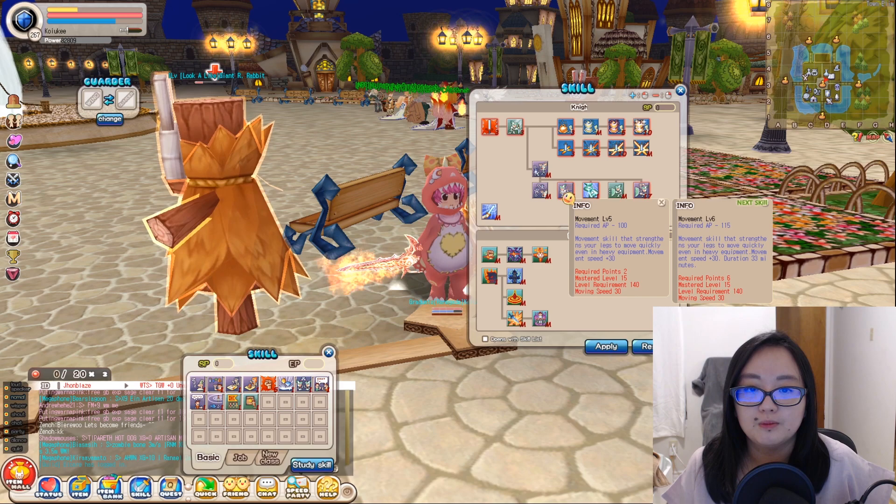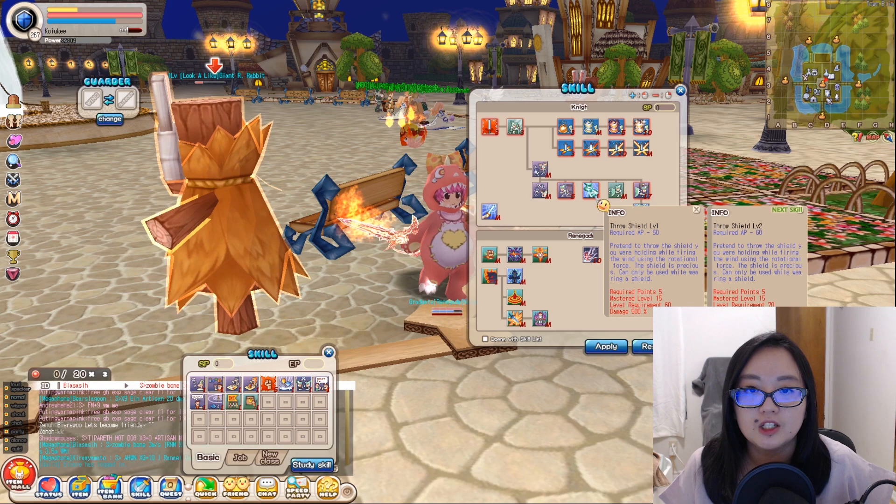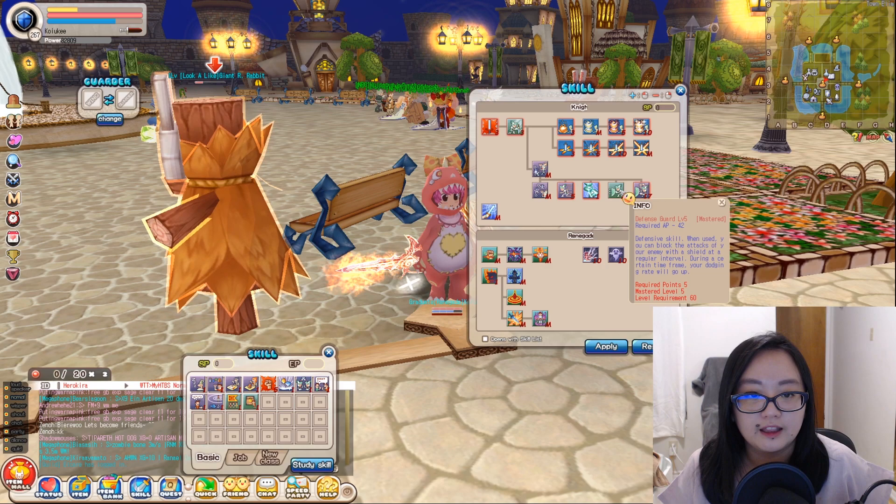For movement skills during the process of changing your job to Renegade, I would say take movement later when you have SP left over, because you want to focus on getting the other skills first. For example, Throw Shield — just take it at level 1. This is used to grab monster aggro when tanking in a dungeon.